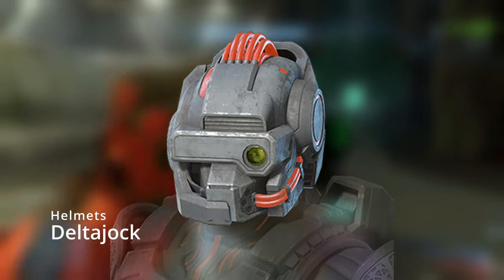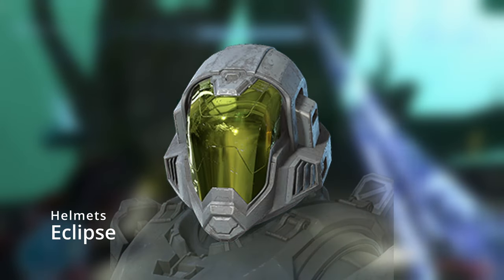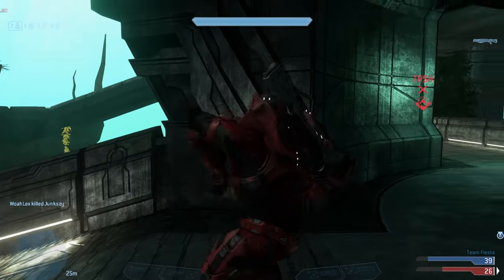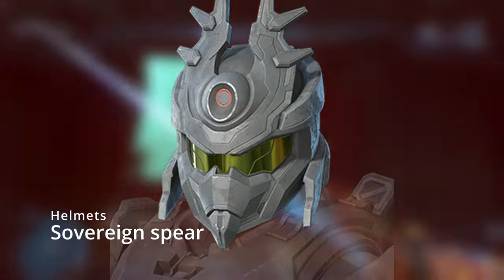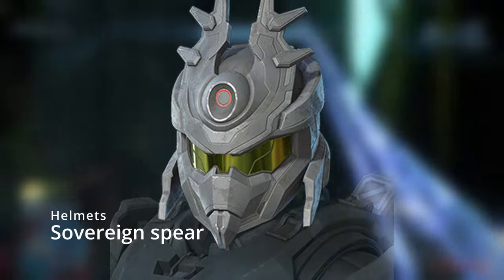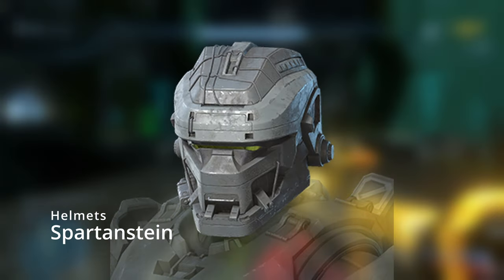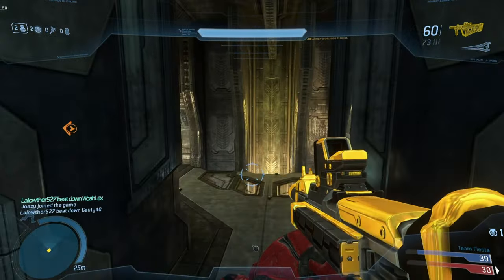Moving on to the next helmet, which is Delta Jock for the Chimera core — definitely not a fan of this one, looks kind of weird. Next we got Eclipse, one of those open visor helmets. I believe this is from Halo 4, so it's cool to see it in Infinite. Next up is the Magister helmet, which I think is completely new. Then we got the Sovereign Spear helmet, which looks like a prophet's helmet — really cool design. And the last helmet is Spartan Stein.